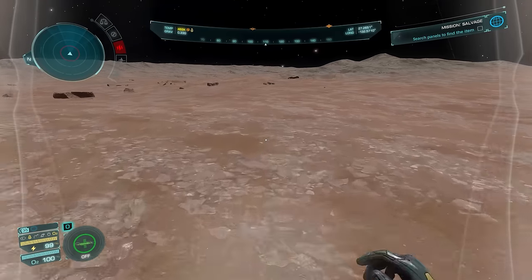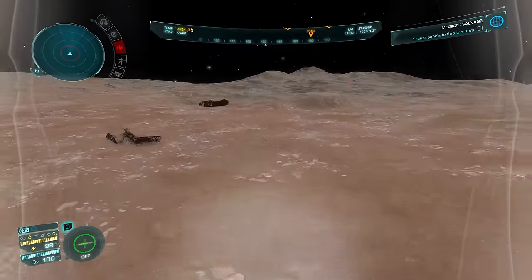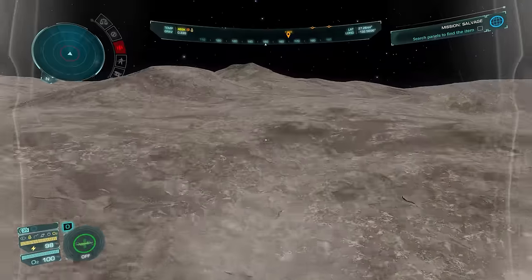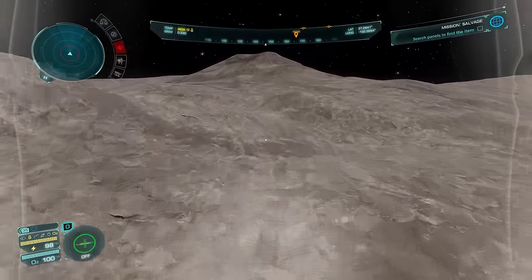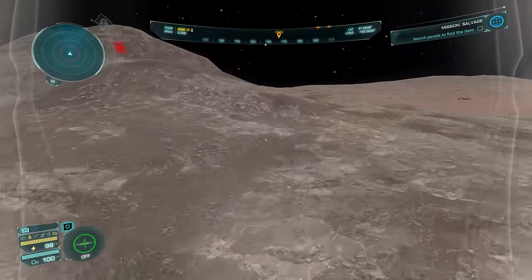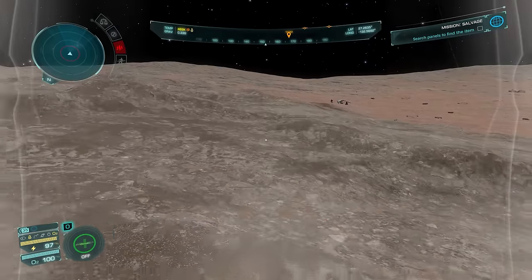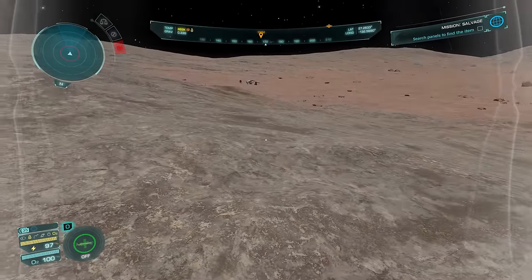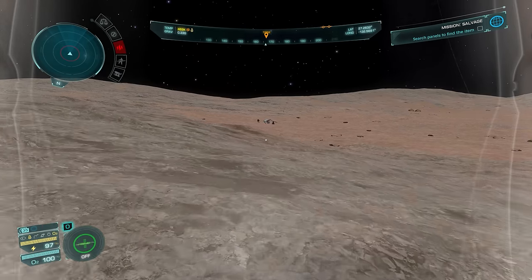I'm heading over to a small ridge overlooking the objective area which will afford me a little bit of cover. There isn't a gigantic amount of cover, and cover to be honest is of debatable use in Elite Dangerous on foot, unfortunately. But it does have its uses so if it's there I'll use it. They haven't seen me yet — they've decided to ignore the small tank driving towards them, and the large spaceship parked nearby.